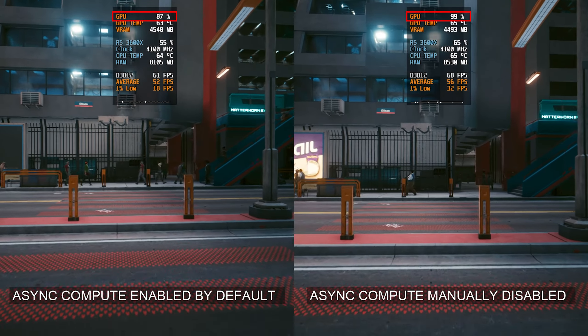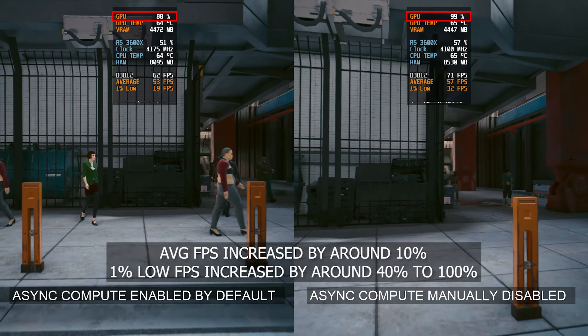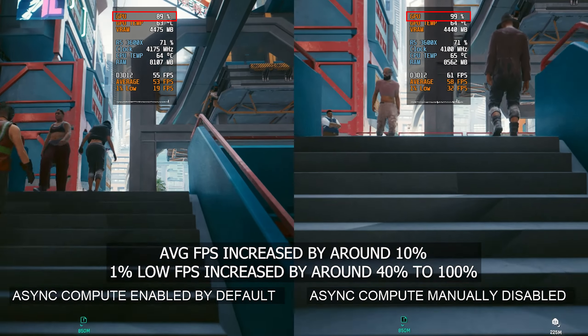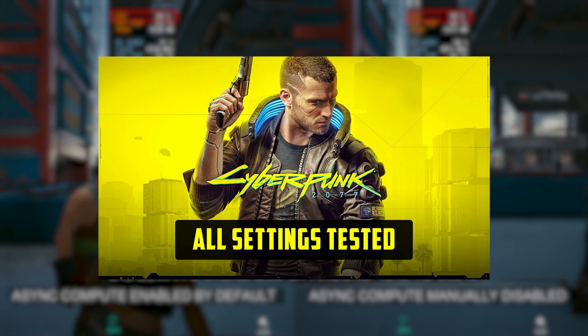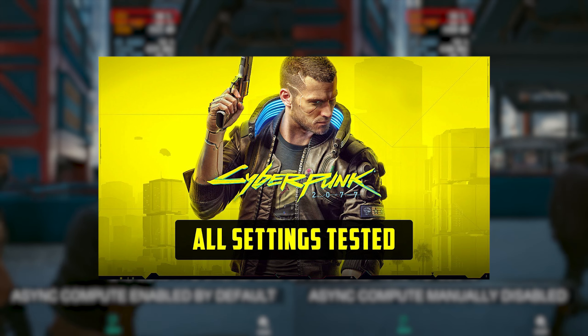While disabling Async Compute can help improve performance on some GPUs, there are other optimization techniques you can try to boost your FPS even more. In my next video, I show you how to increase your FPS by up to 212% in Cyberpunk 2077 with carefully selected optimized settings.